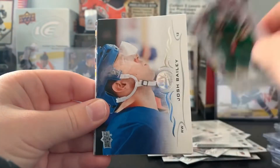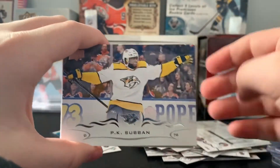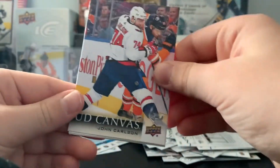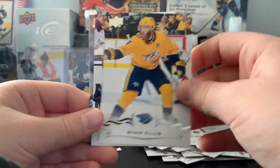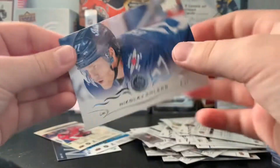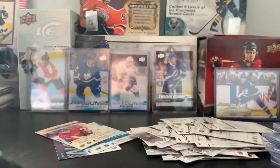We have Nino Niederreiter, Josh Bailey, P.K. Subban, a UD Canvas of John Carlson, Brent Seabrook, Ryan Ellis, Boone Jenner, and Nikolai Ehlers. Last pack, going for Platinum — looking for an autograph.